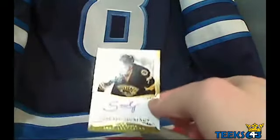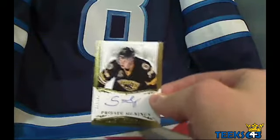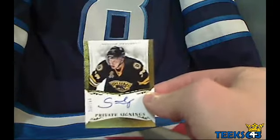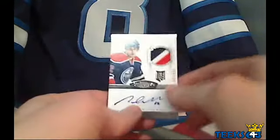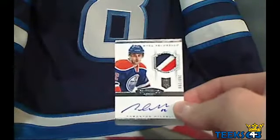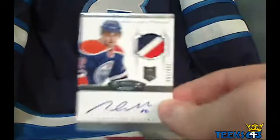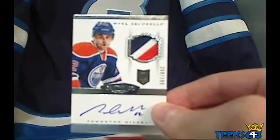Then for the Boston Bruins and Sean 1989, I've got a Carl Soderbergh, number 56 out of 199. I think everyone wants to trade for McDavid. Here's one for you, Jack — I don't think he's an Oiler anymore, but it is a Mark Arcobello, 260 out of 299. Patch. Rookie. Autograph. Congrats, Jack.